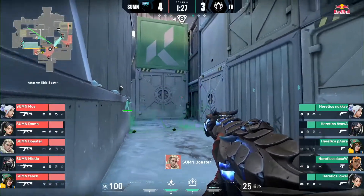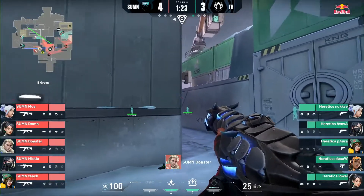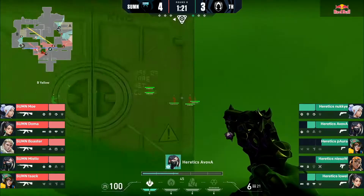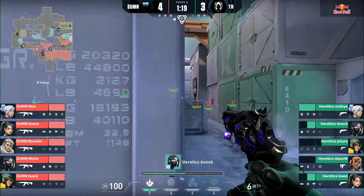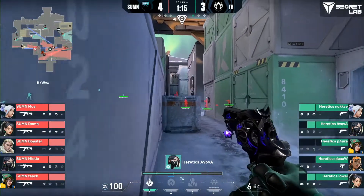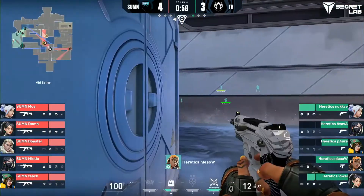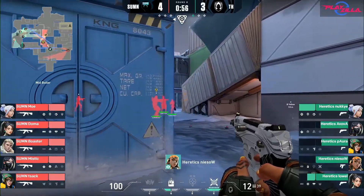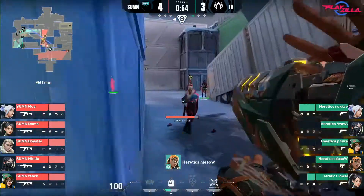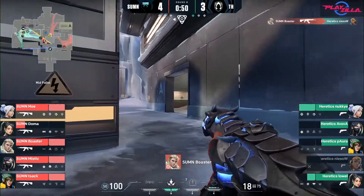Heretics have a very good defense setup so far. This round Heretics are on an eco round. The same walls are used by both teams. Summon try and put pressure up B long and fall back later on. After putting pressure up B long and falling back, they push through mid. Here it would have been insane if Nisaw landed his ult, but unfortunately Nisaw misses the ult and couldn't get any kills, though it does damage through HP.